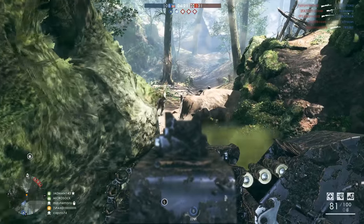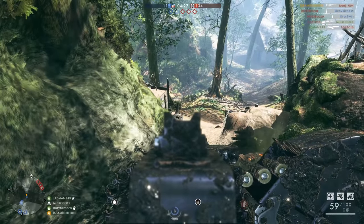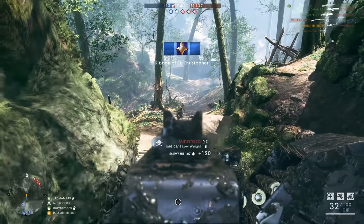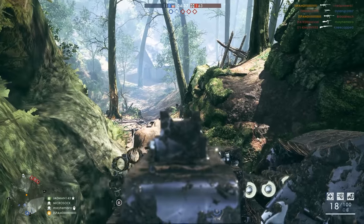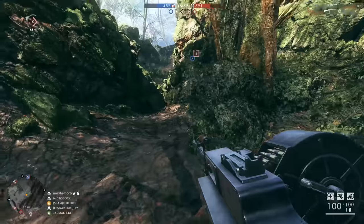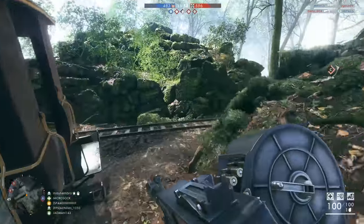It just feels like it doesn't have the accuracy to put enough shots on target at range. Even though it does 21 damage at extreme ranges — meaning you only need five shots to kill your enemy — getting those five shots will likely take long enough that a sniper or a medic returning accurate fire will take you out. I played around with the suppressive variant quite a bit trying to take out long range targets, and it felt nowhere near as effective as some of the slower-firing, more accurate machine guns.